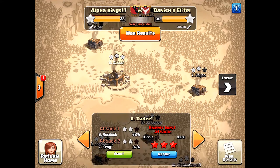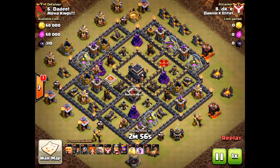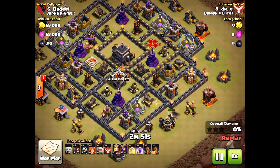Today we have a mass valkyrie attack at Town Hall 9 with low-level heroes — level 15 and 16 heroes. Let's see what's going on here.